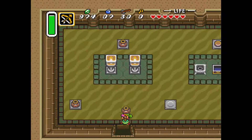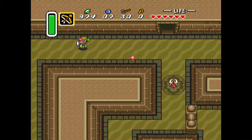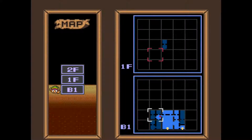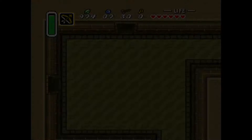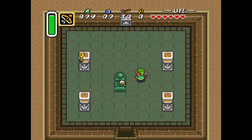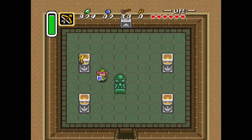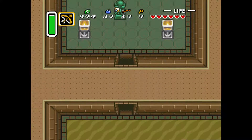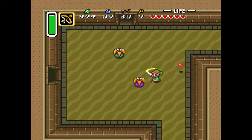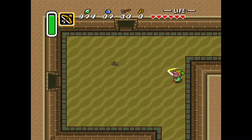Continuing on Link's harrowing quest, he continues deeper into the desert palace. Check the map — should I go north or west? North, because that's a dead end. One of those telepathic tiles: 'You must never fail to find all the treasures in each dungeon.' That's why, even though I have the map, I still go everywhere. Because I don't want to miss a thing. And I don't want to miss a thing — yeah, just like that.